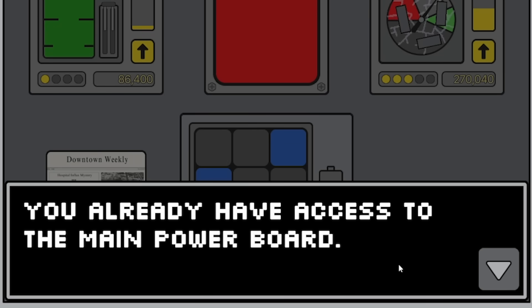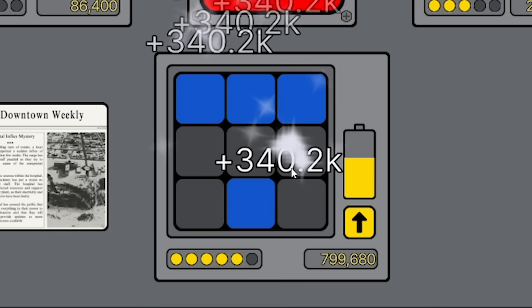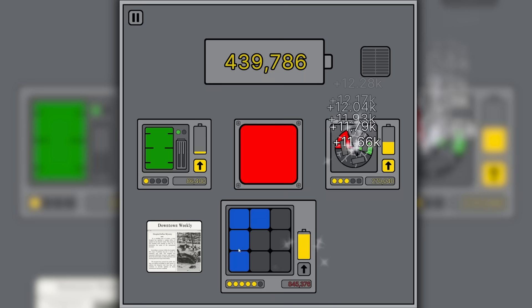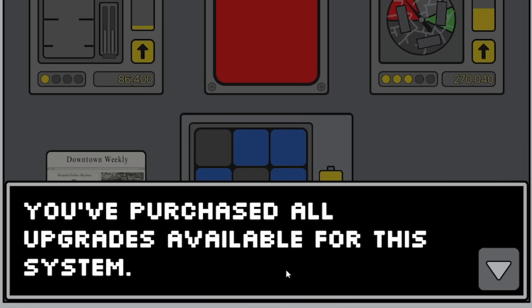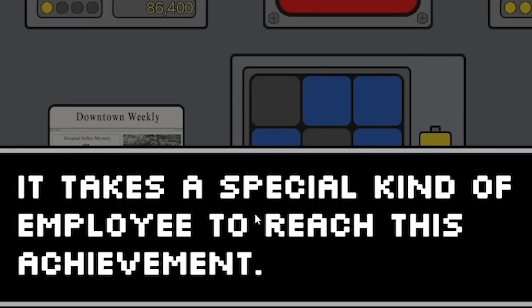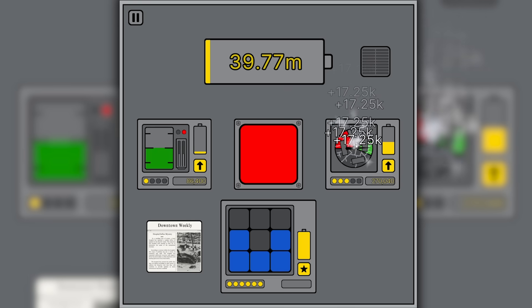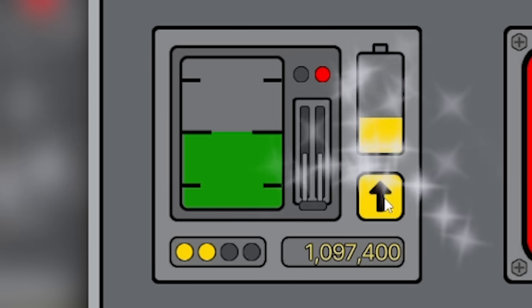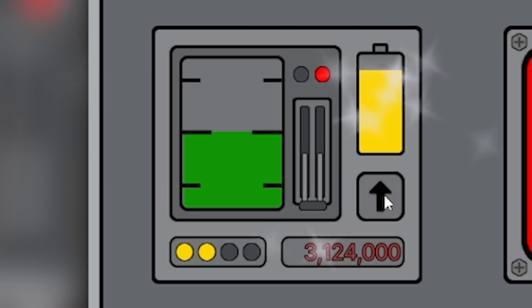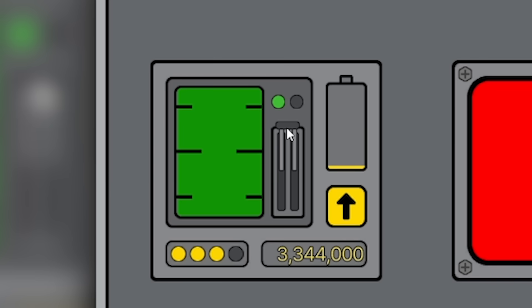I already have access to the main power board. 'Have you been cheating? It feels like it.' I'm going to upgrade the bottom panel all the way - it's so cheap to upgrade, it takes seconds. 'You've purchased all upgrades available for this system - it takes a special kind of employee to reach this achievement.' They're worth 2 million per click now! Let's fill that back up and get the left panel to level 3.